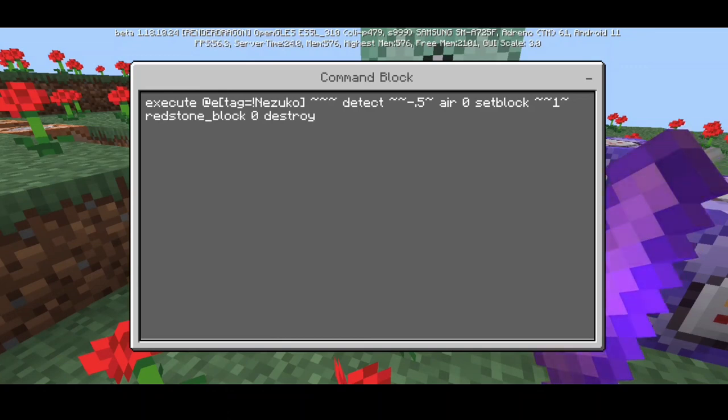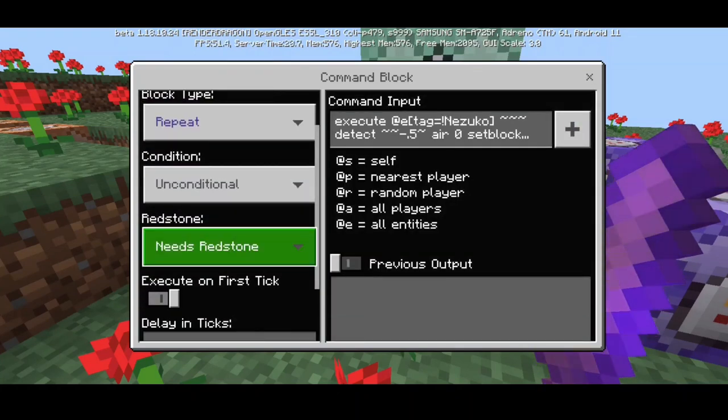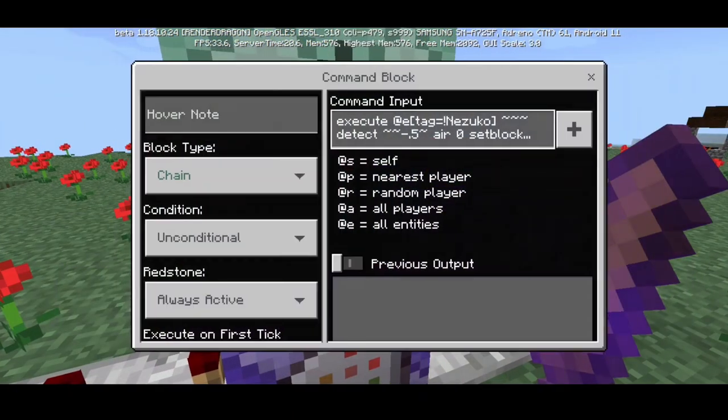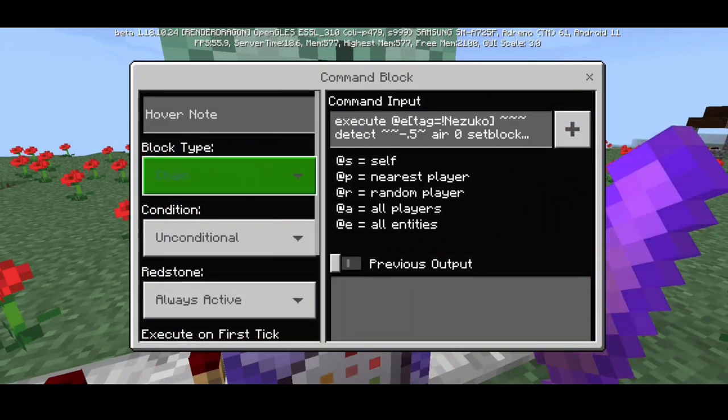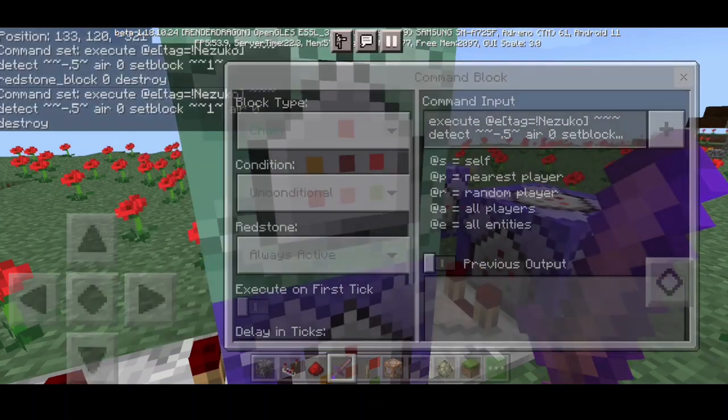Put a lever to the side. Then put a redstone comparator in this part, and three command blocks piled up. For this next command block: execute at entity tag 'Nezuko', detect tilde negative 0.5 tilde air zero, setblock tilde 1 tilde redstone_block zero destroy. Set it to Repeat, Always Active, needs redstone. The second upper command is mostly the same except replace the redstone block with air zero destroy at the end — set that one to Chain, Unconditional, Always Active.